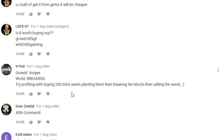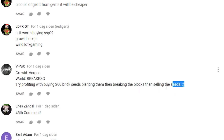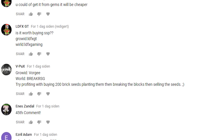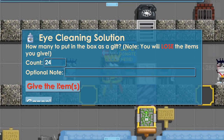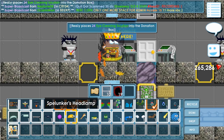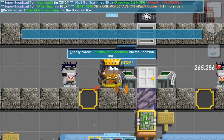To be honest, I feel like this one could be an easy profiting method. Since bricks have high demand, I could try this. So in today's video — V-Pucks 1 — let's go to this Brake RSG. Let's check, this is Vorge, yes this is his donation box. Let's give him the eye cleaning solution and also the wonderful Spelunker headlamp. Nice idea, thank you so much for posting your ID.